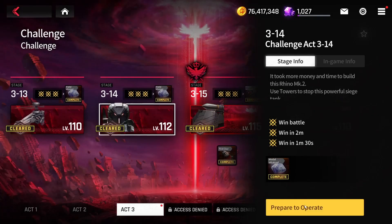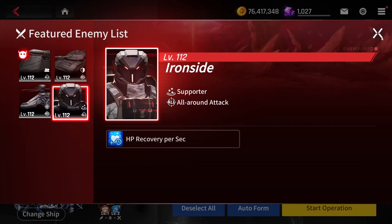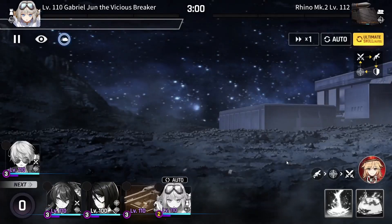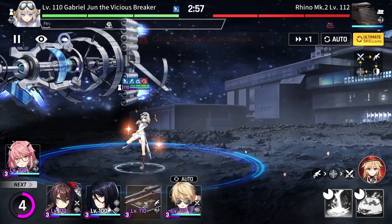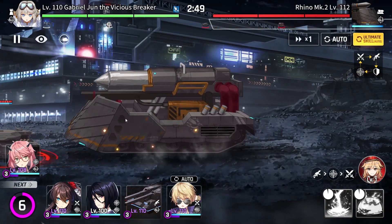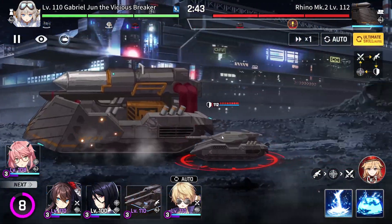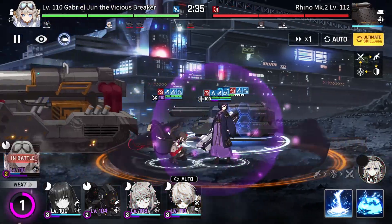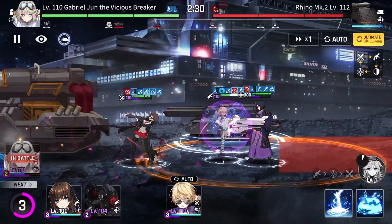Now 3-14. The new gimmick this time is an extra soldier — Iron Side — which spawns near your ship, but it's fine because Gabriel is there to handle it. Put Gabriel down and wait. I place Gabriel so it's not too close to our ship but also not too far. Then put the tank down, Hayami, and Chifuyu, and put Lena a bit to the right.